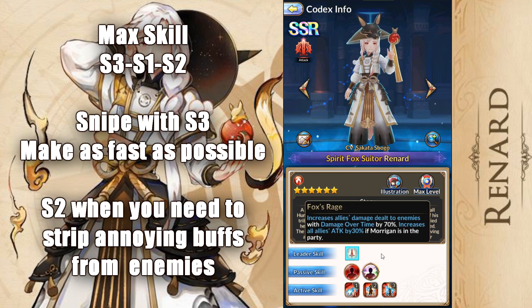So the leader skill, as you guys know, is increased allies damage dealt to enemies with damage over time by 70%, and also has an increased allies attack by 30% if Morgan is in the party. Now, I have not read the lore, and I really don't care to even fathom why they have that. Come on guys, if you're gonna rush out content, at least spell check it. But outside of that, it's nice that Morgan gets a little boost, but are you ever going to see him as a leader? I highly doubt it. It'd be better to use Morgan's because you give the leader skill to the character that has the best survivability plus a good leader skill. Your leader skill goes away when the character dies. So if Rinald dies, your leader skill goes away. Meanwhile, Morgan, with all her stuff, she's gonna stay alive for a long time, so it's a little bit better to use her. But maybe I'm wrong. Let's go over these passive skills to see if he has the survivability to make me change my mind.